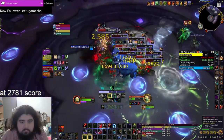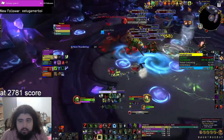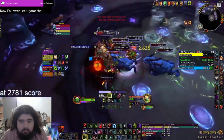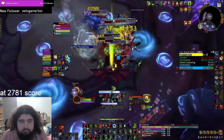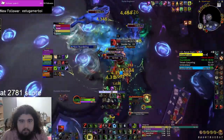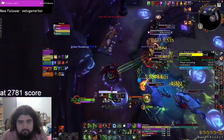There is a strategy where you pull everything before the second boss and jump straight down to the third. I'm not sure if it's actually efficient, but worth mentioning. The next trash rooms are very easy compared to the start of the dungeon — just dodge zones on the ground and do damage.